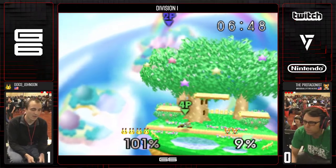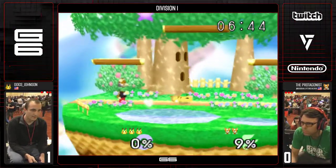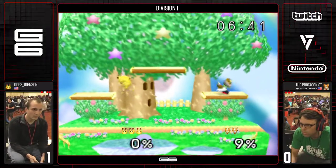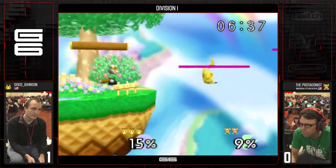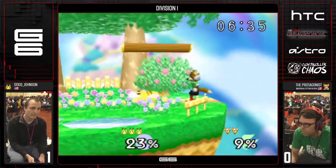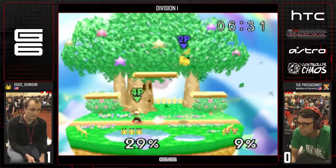He was grounded for a lot of those jabs. Maybe the move was getting stale, but his percentage was high enough that I expected some sort of pop-up. Lasers are useful when Pikachu approaches — no dash grab. I think nerves are at play there.